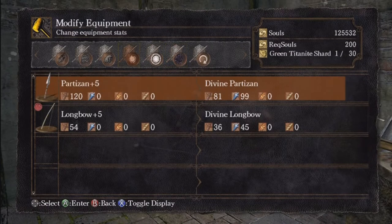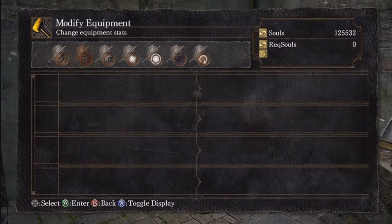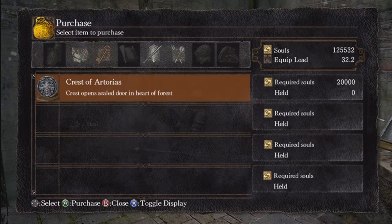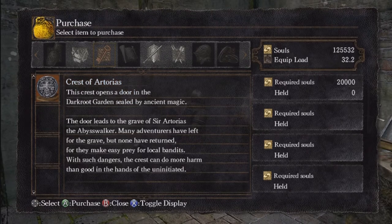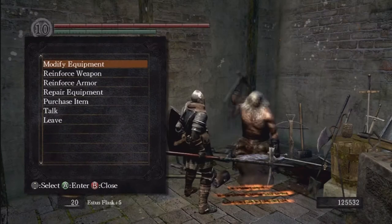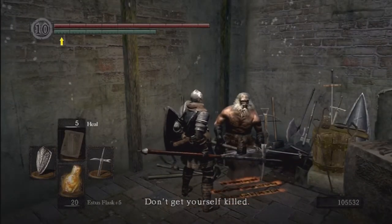This dark ember can upgrade divine weapons into occult weapons. You need a plus 5 divine weapon to upgrade it, but we don't need that. What you're going to want to do is — if you remember in the last video, Ingward told us we need to find Artorias. If you look through Andre's inventory, there is the Crest of Artorias, which opens the sealed door in the Heart of Forest. This leads to the grave of Sir Artorias, so let's purchase this item and head over to the door.